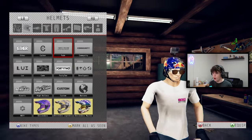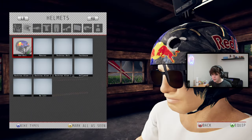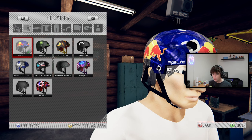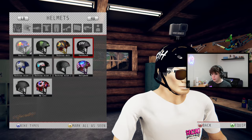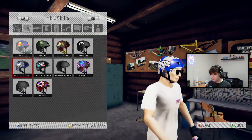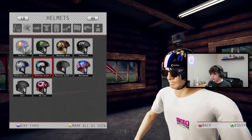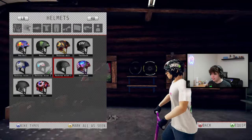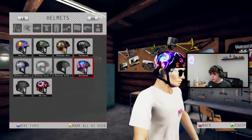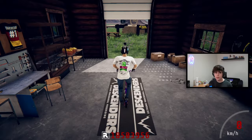Not only do you get scooters but you also get new helmets — a kind of scooter helmet with sunglasses. If you go to custom you've got a bunch of new helmets: the Red Bull, a Nitro Circus one, a black Nitro Circus one which is sick — I'm going to be rocking that one — a Lucky helmet, and a Hollywood helmet. That's what you get with the mod.